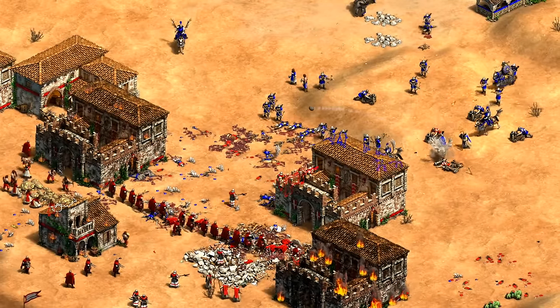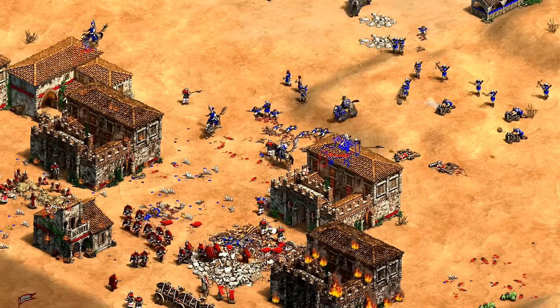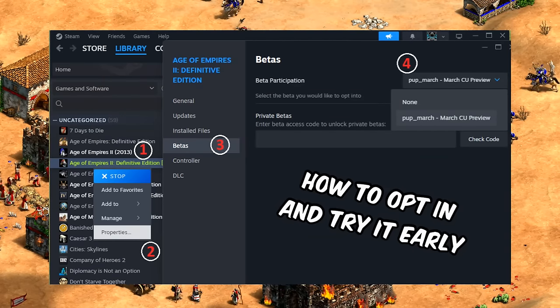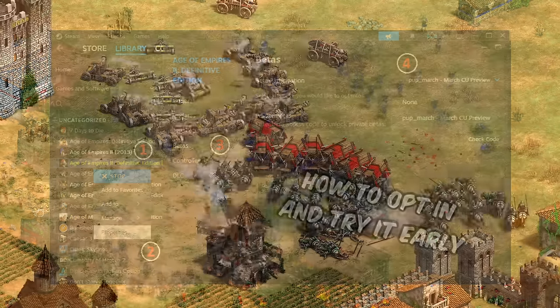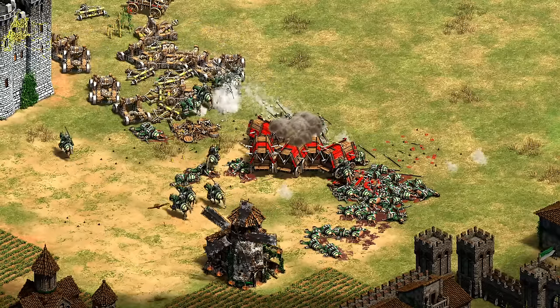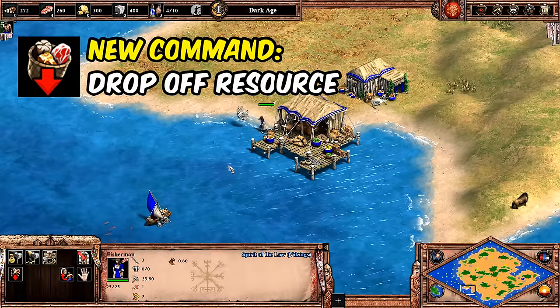Hey guys, Spirit of the Lie here. There's a new public update preview that just dropped — a sneak peek at the upcoming patch. This patch is not live yet, but you can opt in and try it if you like, and the devs are looking for people to test it out. It has a couple of interesting balance changes targeting a few civs that have really been struggling, as well as a ton of good quality of life features. In this video we'll go through the patch and hit the highlights of what will be coming down the pike. To start with some of the general changes, the first one is a new drop-off resource command for villagers and fishing ships.